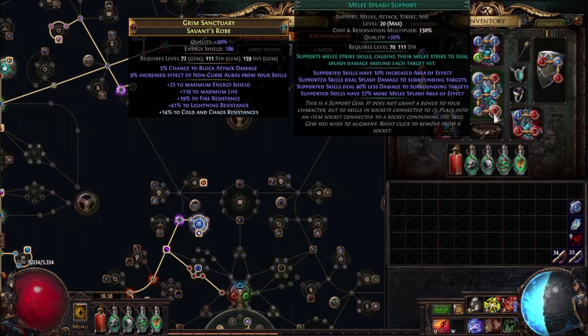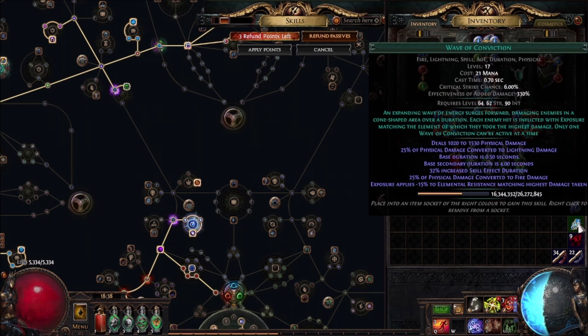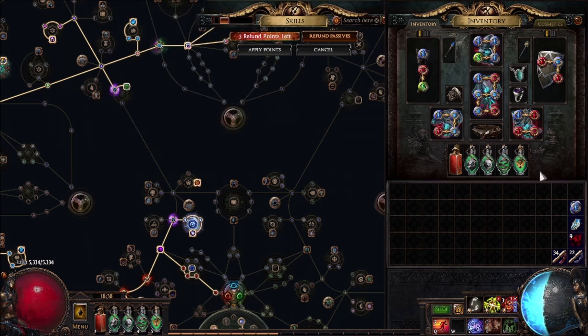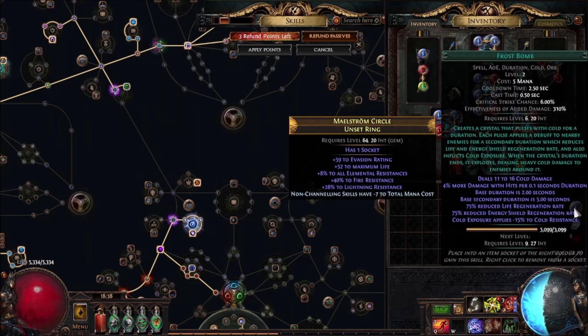That does mean I could use Damage on Full Life here, which is probably the correct play. Immolate would be better if this socket were white, but it's not, and I do need Melee Splash while mapping. I have a Wave of Conviction gem in my inventory just for when I run maps where monsters are hexproof — I can swap it out for the Flammability gem since it wouldn't do anything. And I have a ring in my inventory with Frostbomb in it just for dealing with Maven bosses or essences with insane regen.